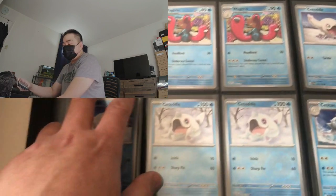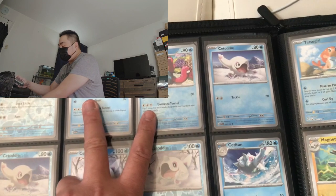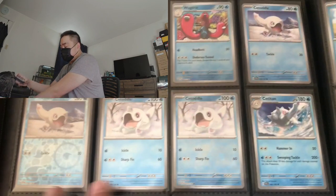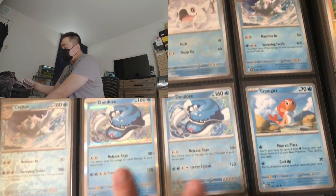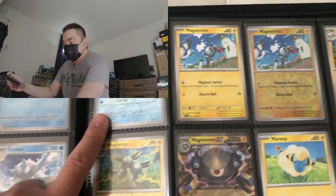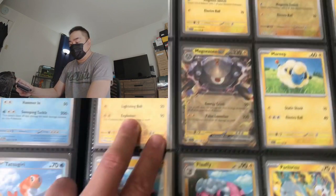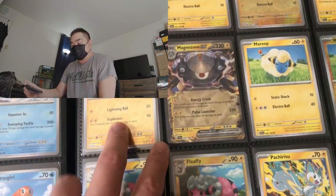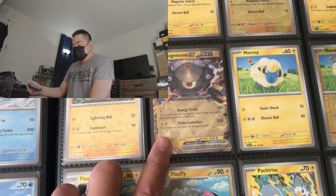Followed by Wiglett and Wiglett again with regular and reverse, and the evolved form of Wiglett is Wugtrio. Then we have Cetoddle, Cetoddle again, Cetitan, Dondozo, Tatsugiri. Going on to the next page — Magnemite, Magneton, and the evolved form of Magneton is Magnezone which is an EX.